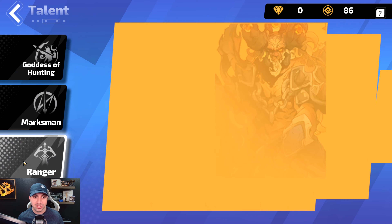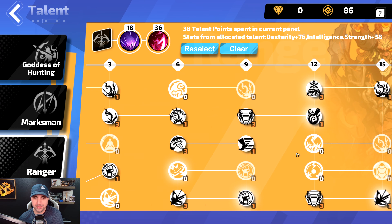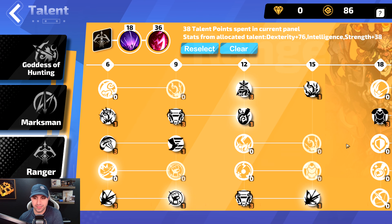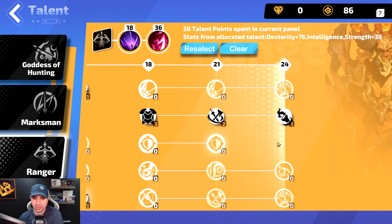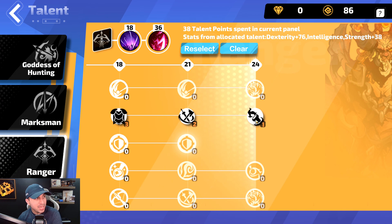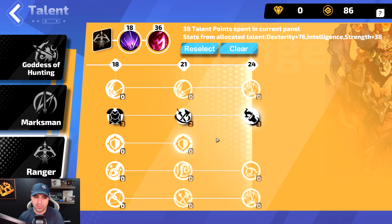Last but not least, Ranger. We have 38 points into Ranger. This is one of my favorite nodes right here: Critical Strikes can eliminate an enemy under 8% life. This is going to make your life so much better with bosses, Ubers, and all kinds of content — I love this node.